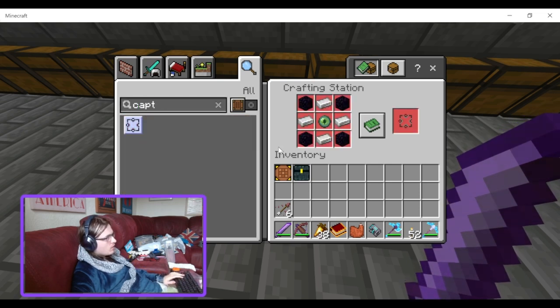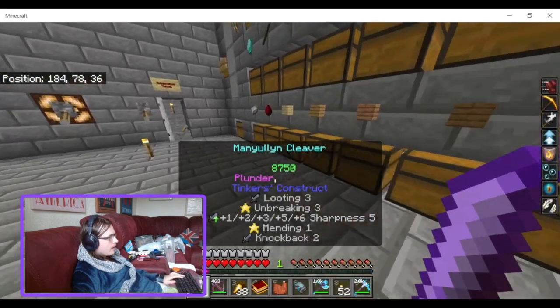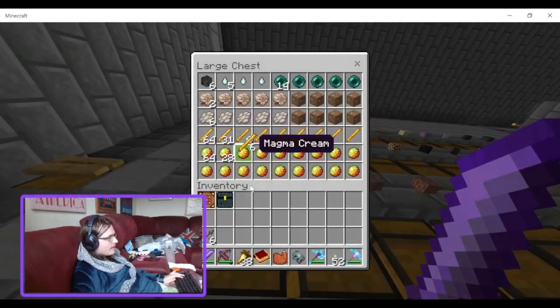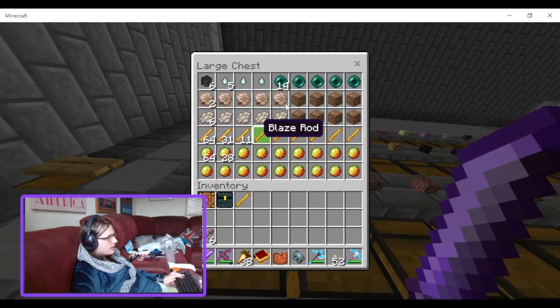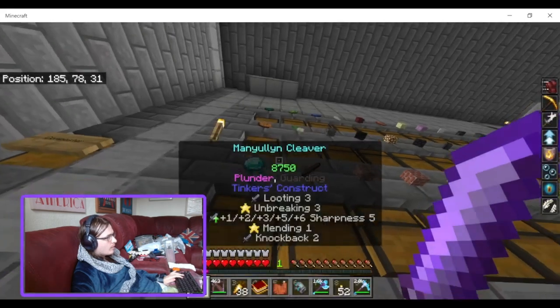The empty capture cube recipe - that is a bit expensive: obsidian, iron, and an Eye of Ender. That's fairly difficult to get because you need ender pearls, blaze rods, and obsidian.